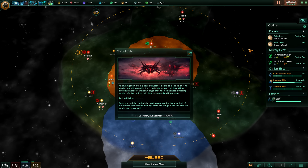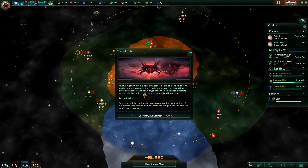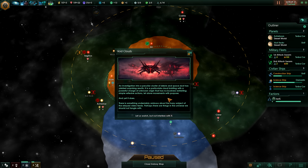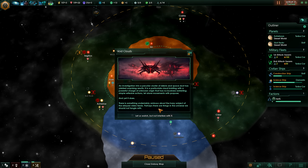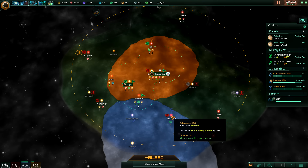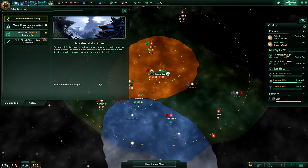Void clouds - we have investigated them and they will all pop up at once. An investigation into a peculiar cluster of debris and space dust has yielded surprising results - it is a particulate cloud bristling with a powerful charge of unknown origin that has no business exhibiting simple reflexive actions, let alone movements with purpose, and yet it does. There is something undeniably ominous about the hazy subject of the relayed video feeds. Perhaps there are things in the universe we should not tangle with - so let us watch but not interfere with it. Situation log updated.